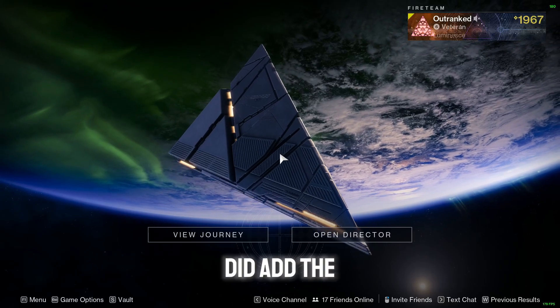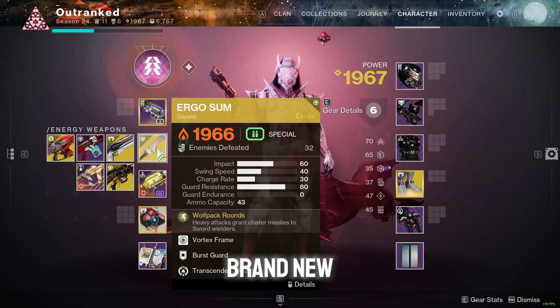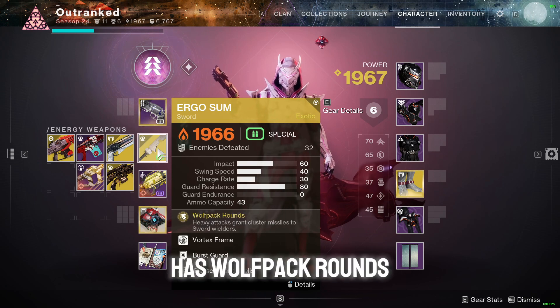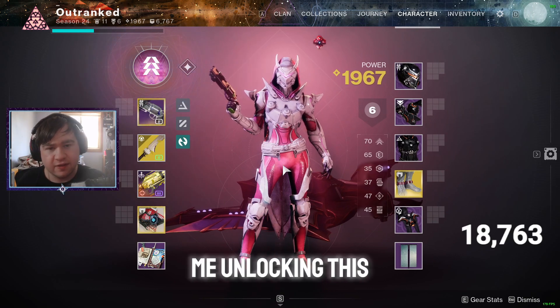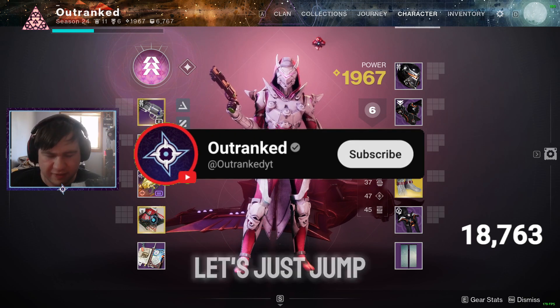They did add the Gjallarhorn as a sword. The Ergo Sum is a brand new exotic sword in the brand new Final Shape expansion. As you can see, this exotic sword has wolfpack rounds, which is exactly what the Gjallarhorn has. I'm going to show you guys some clips of me unlocking this sword and using it for the first time — let's just jump into it.